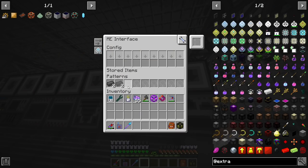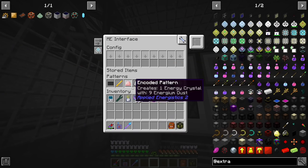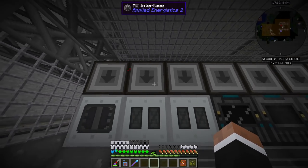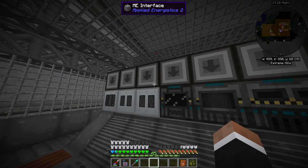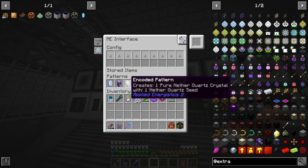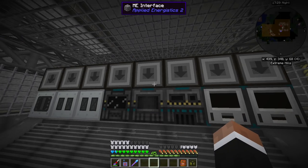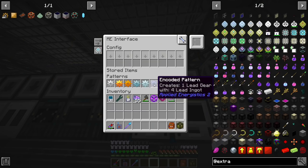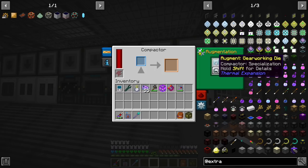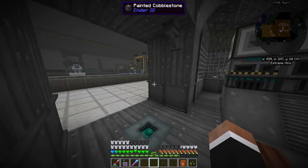This machine does alloys — they're kind of empty since I moved most alloy creation to fluid infusers to leverage the creative fluid tank. This compressor from IC2 does dense plates. Metal formers are doing cables and casings needed for a lot of recipes. An enrichment chamber does pure Applied Energistics crystals, a crusher does polarization recipes, and two compactors doing gears.